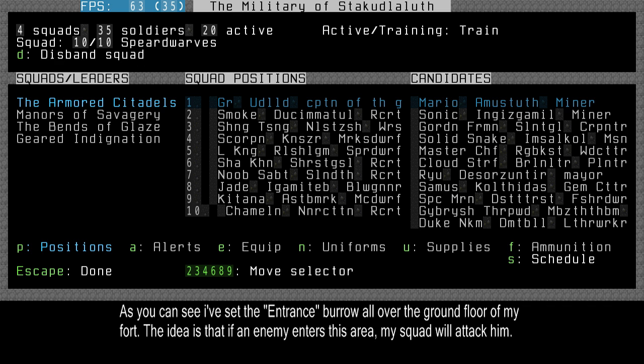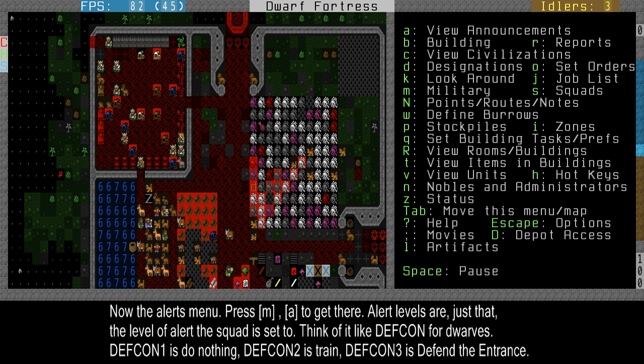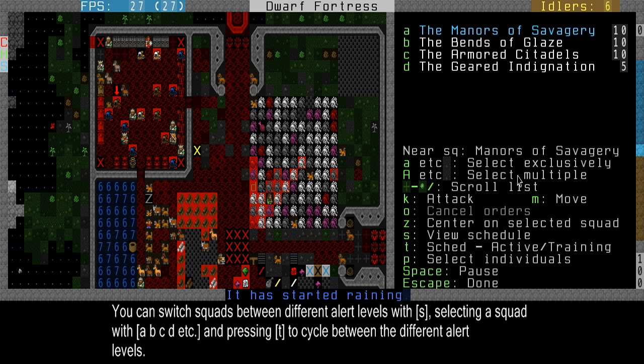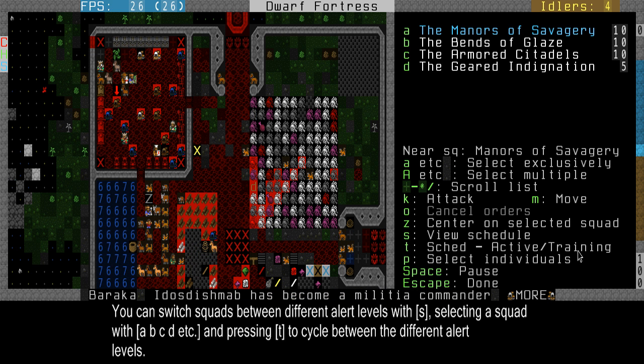Now I can go into the military to alert. Here are all my squads, and on the left are the three alert levels I have. You start with two: Inactive and Active Training. Alert levels are basically the alert level your squad is set to — it can be set to do nothing at all, do training, or full panic mode and defend the fortress. You can switch this with the squads too. If you go to the squads menu with S, here's my squad A — with the T button I can switch between training modes: panic, inactive, active training. Now it's in training.